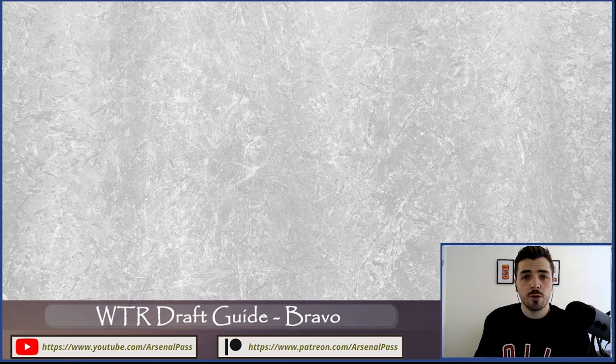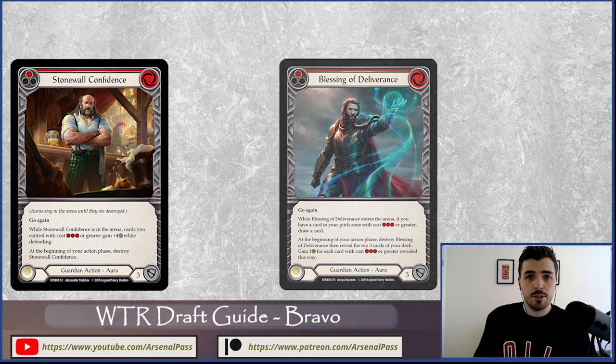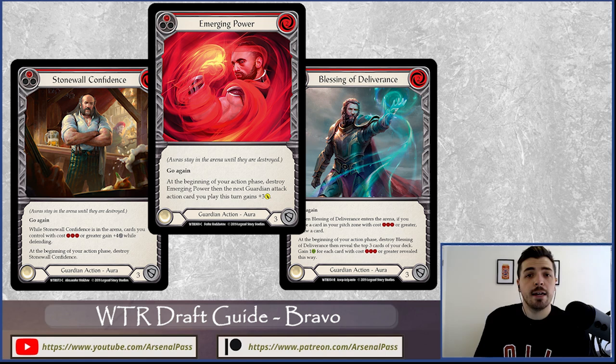Bravo also has access to auras, and a lot of these are really strong. Stonewall Confidence is one of my personal favorites — a really effective defensive card. We've got Blessing of Deliverance, and Emerging Power is possibly the strongest of them and one of the key cards across a couple of the archetypes. These cards help you use leftover resources, since we're usually only making one attack per turn, and can have an effect on subsequent turns including your opponent's turn.